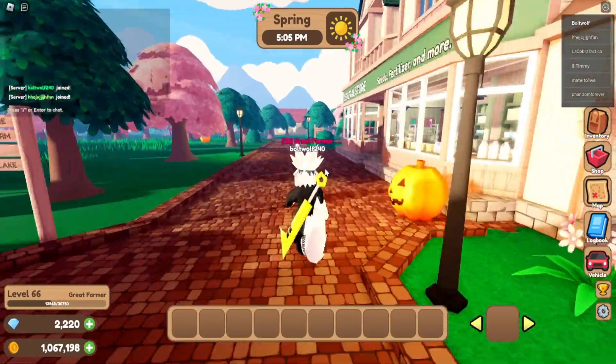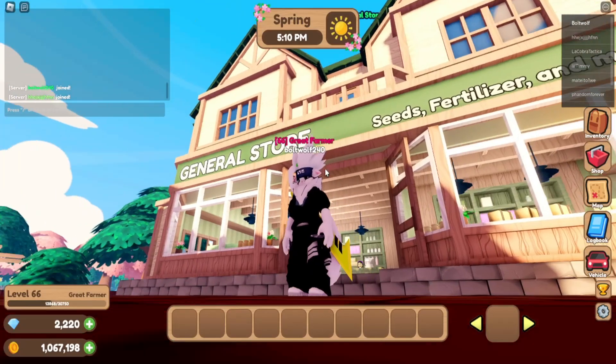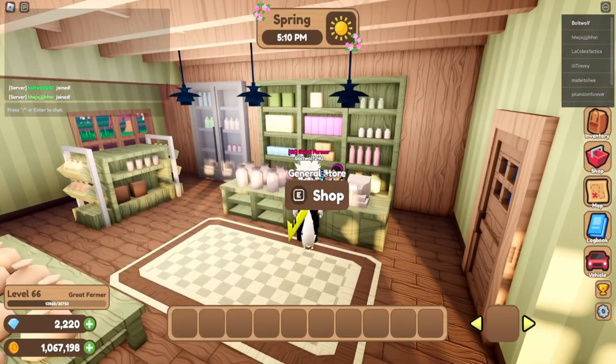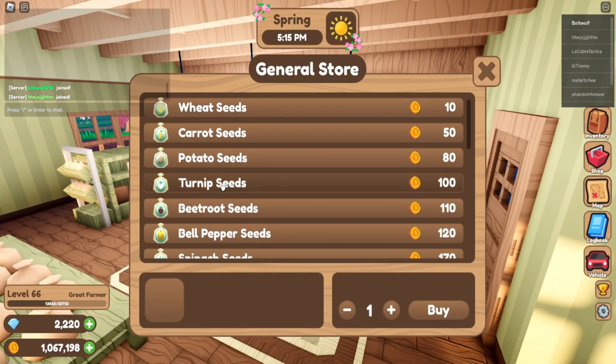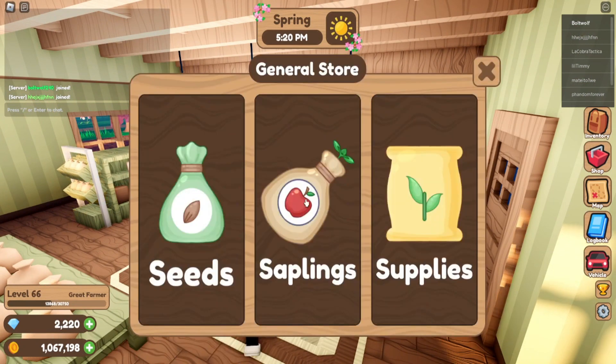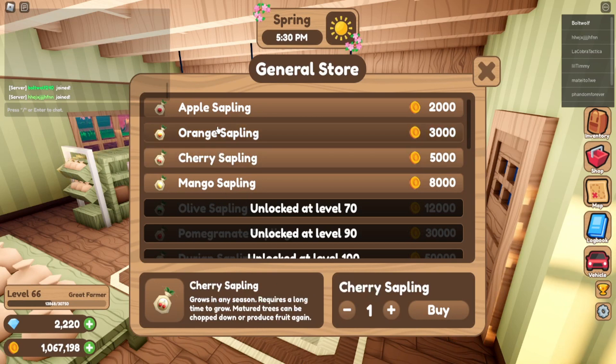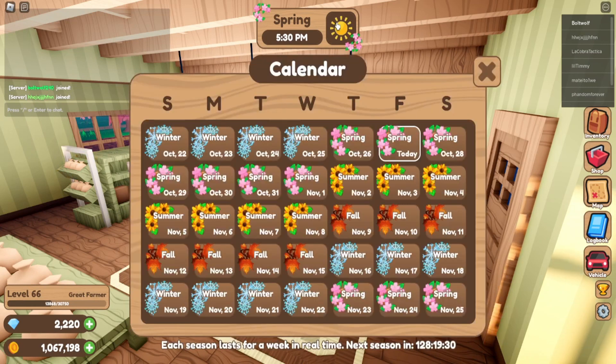Over here is the general store. You can buy your seeds, and you can buy your saplings for trees — mango, spring and summer — so that means this will only grow during spring and summer. Always read these things; make sure you're getting the right crop for the specific season. We're on spring, and there's only a few days of spring left.